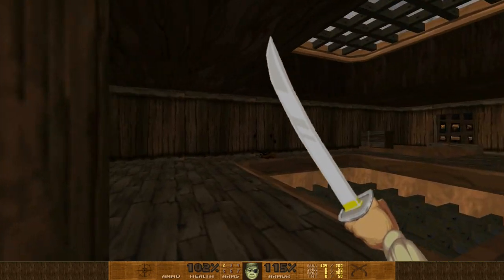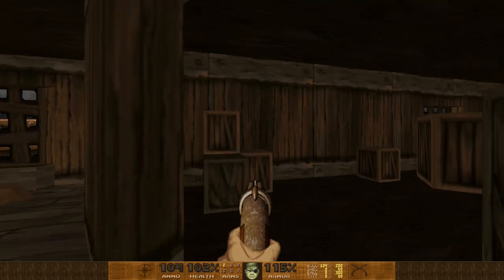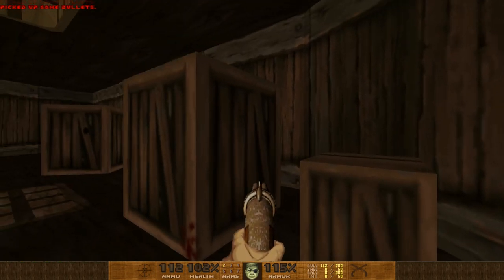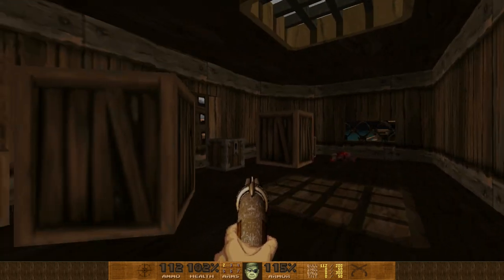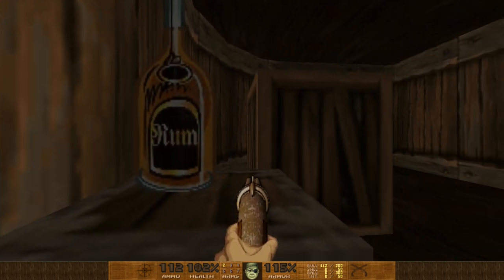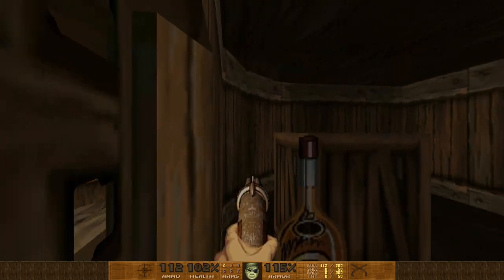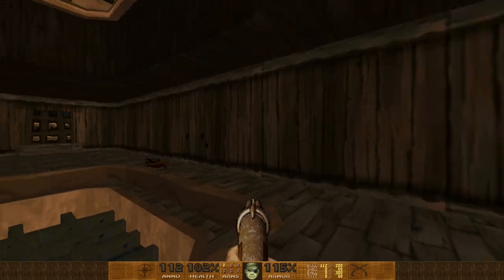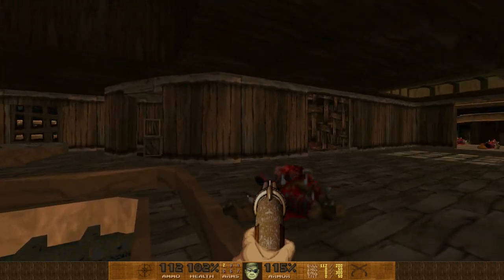I'm not going for 100% all the time — I'd spend an eternity looking for secret areas. If I come across them, great. This looks like a treasure chest over here. There's rum inside — I can't grab it, but that must be like a medkit. I love that hat on the imp — it's so cute and adorable, I have to say it.